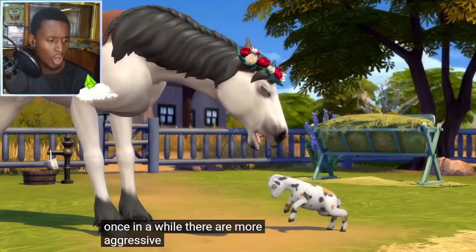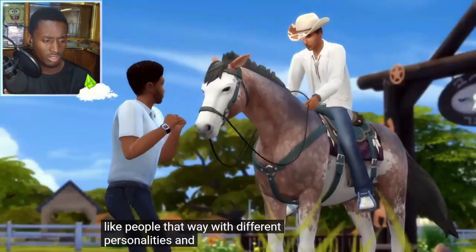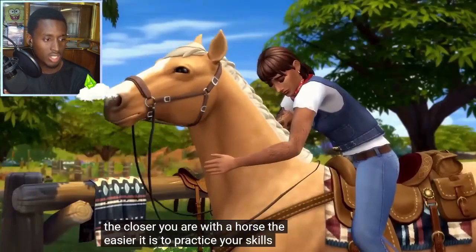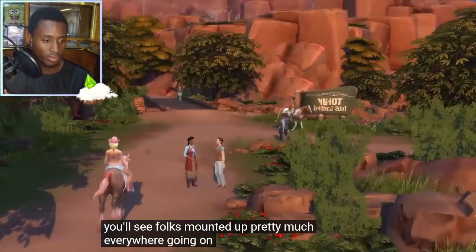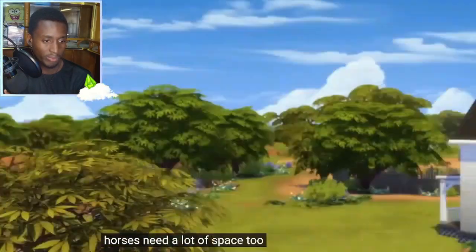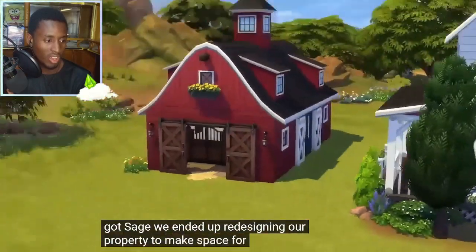Once in a while there are more — oh, the goats! You'll see folks mounted up pretty much everywhere, going on long rides out in the park or through town. Horses need a lot of space too — when we got Sage, we ended up redesigning our property to make space for her.